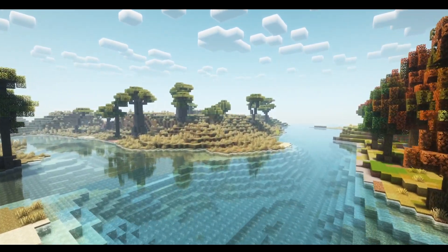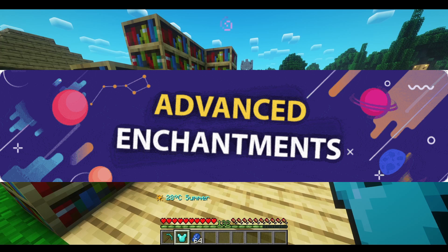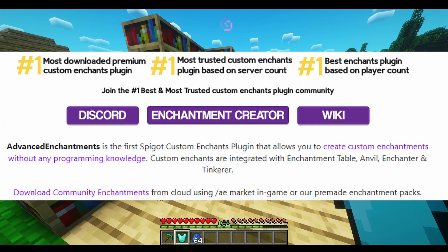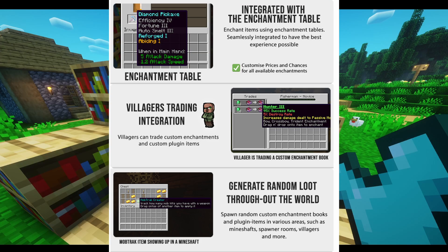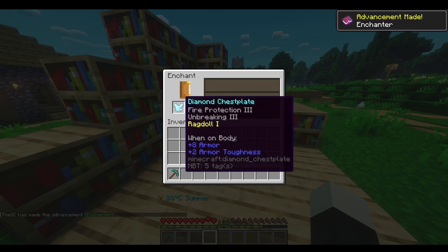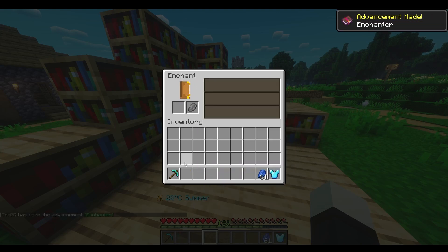The next plugin is Advanced Enchantments. It adds custom enchantments and is the most popular custom enchantments plugin available right now. It integrates with the enchantment table and villagers, and is also able to generate loot in the world. As you can see, we're now enchanting items at the enchantment table.